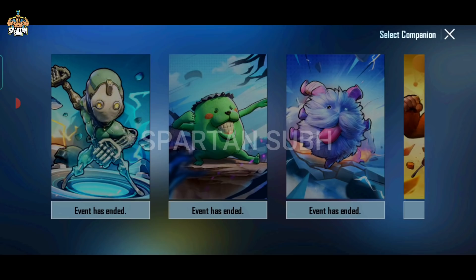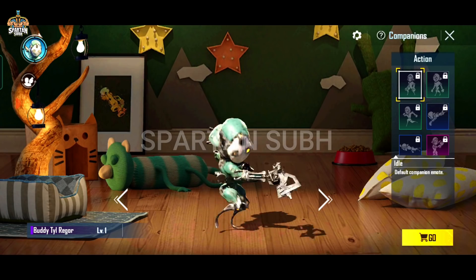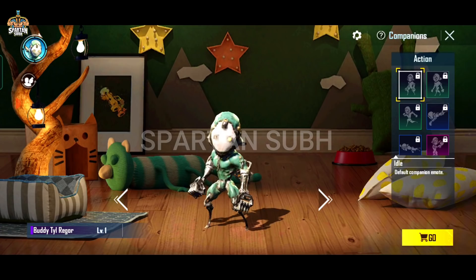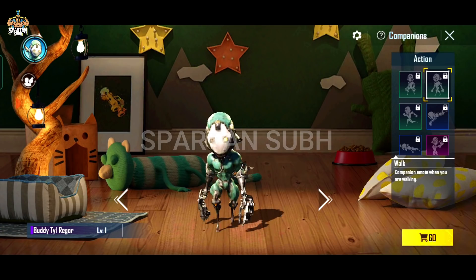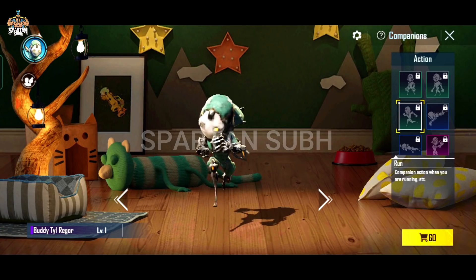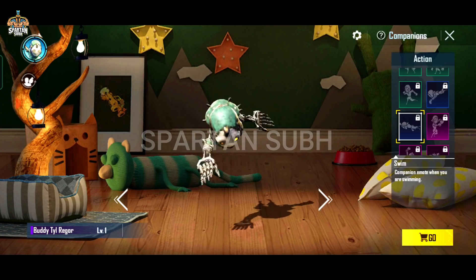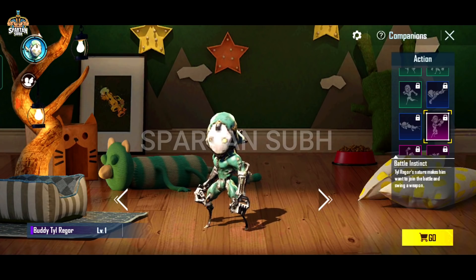Now you can see the companion. The companion's name is Buddy, Tile Reward. In Call of Duty style, it has been displayed on the camera brand as well. You can see the little emote and the running mode coming around.